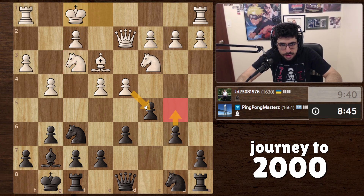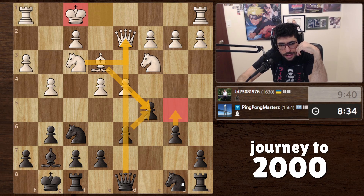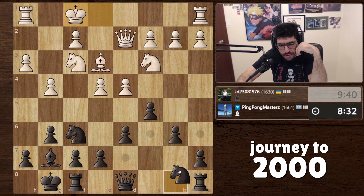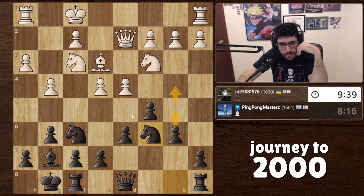I want to push this pawn but then takes takes takes — I don't really like how this position is looking. He didn't take with the rook, which is really weird. We could add more support but is this too slow? I think it's okay here, and then we're going to go for this push. The computer will prove me right or wrong.